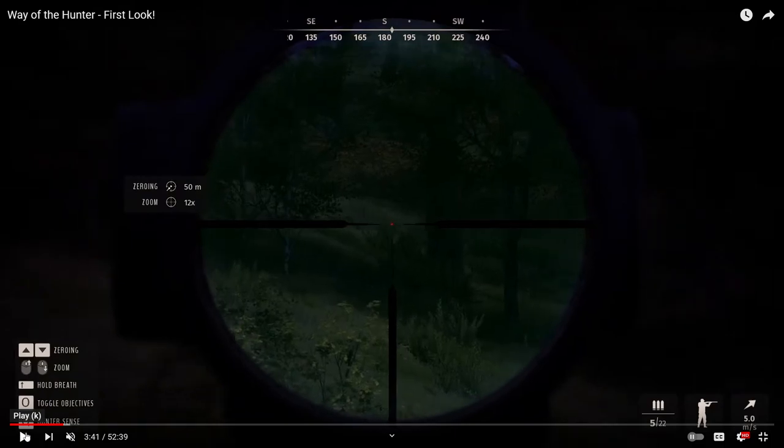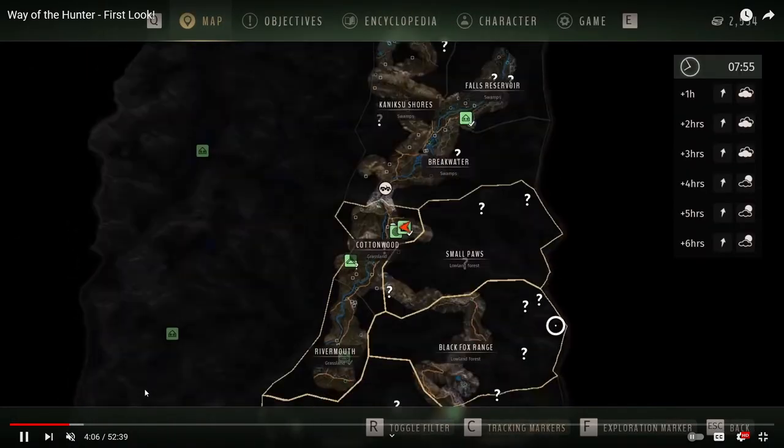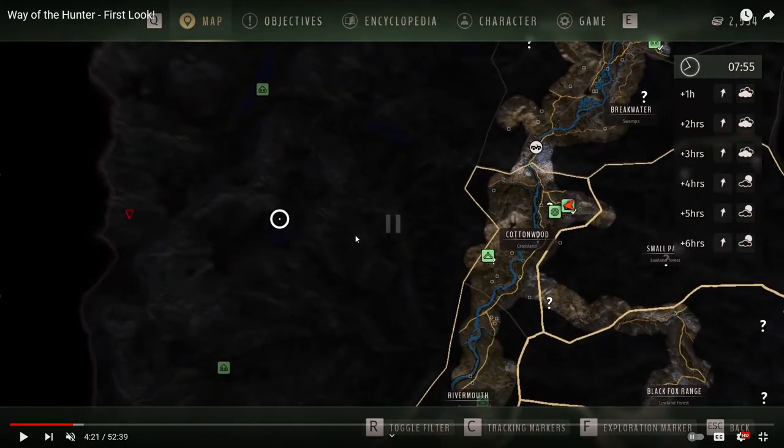We've got our first look at the map and it's pretty big — you've got places like Small Paws, Cottonwood, and Black Fox Range. There are two maps at the start of the game, each about 120 kilometers squared, roughly 12 by 10. The DLC maps when released will be about 8 by 8, so relatively big DLC maps as well.